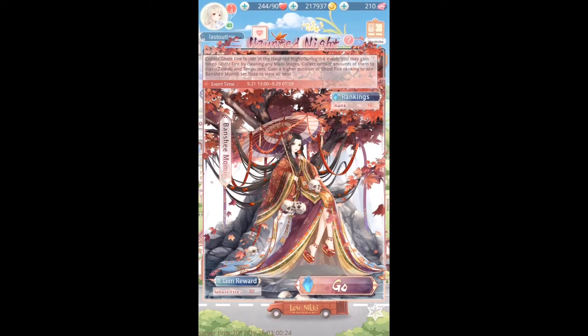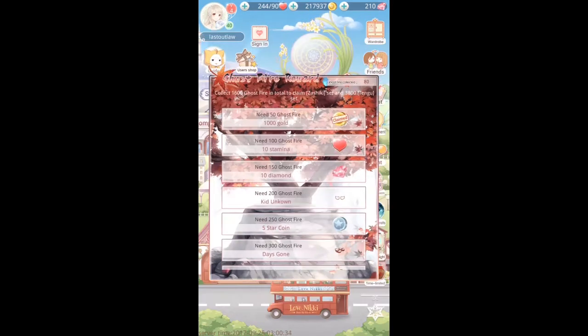You can see how many Ghostfire you've gained so far at the bottom there. I have gained 80 Ghostfire. If you click 'Claim Reward' it will then show you how to claim your rewards. I've already claimed the first reward, which is for 50 Ghostfire, which is a thousand gold.